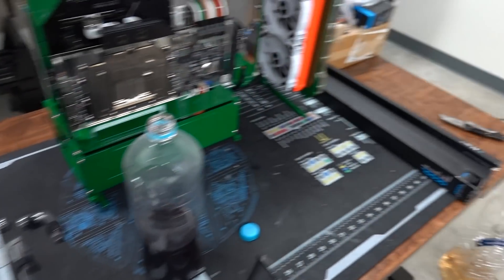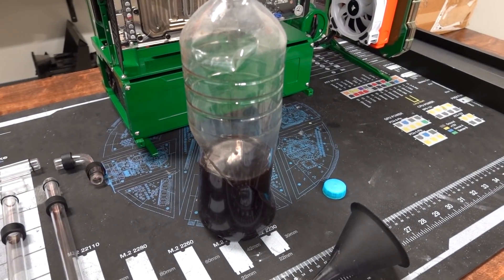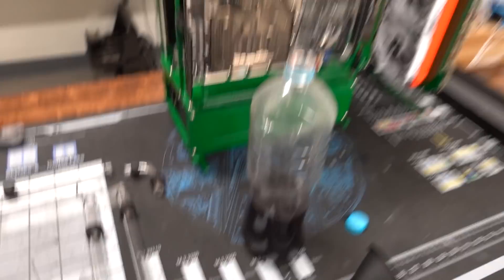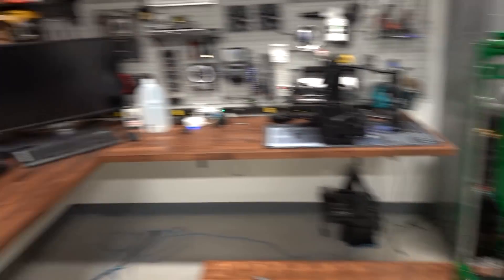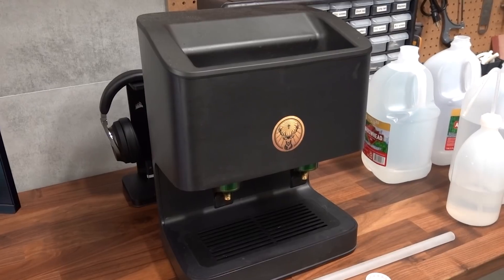I'm going to do the tube bending in another video — I don't have time today. Plus I need to make more fake Jäger fluid and I don't have the dyes for it. But that is what's coming next for the Jäger build: satin frosted tubing, and of course, we're going to attempt integrating the chilling machine into the loop, which should be interesting.